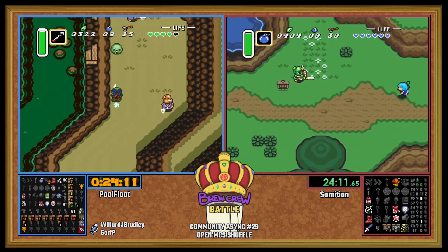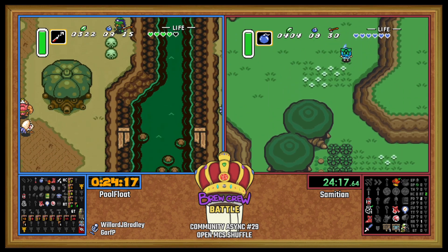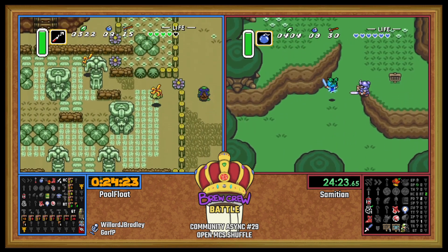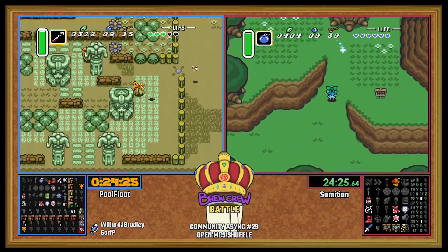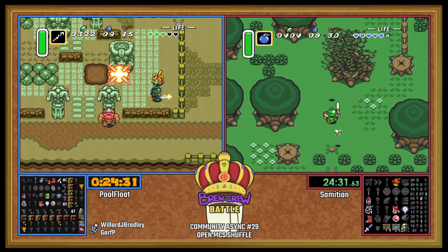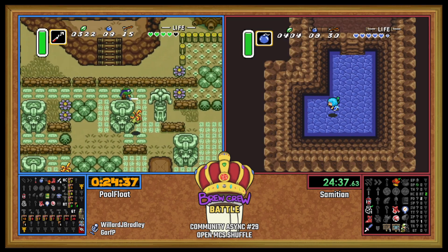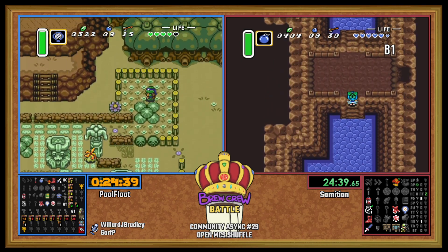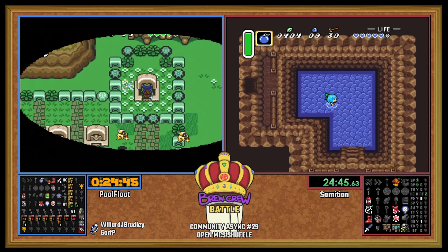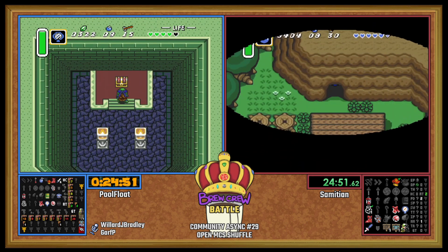We're going up to Catfish. Sam's gonna go get that glove. That's Graveyard Ledge and King's Tomb. I don't actually remember if PoolFloat did Bonk Rocks either. Glove for Sam — where to next? It'd be so easy to just immediately go up the mountain after this because you're passing by the entrance.